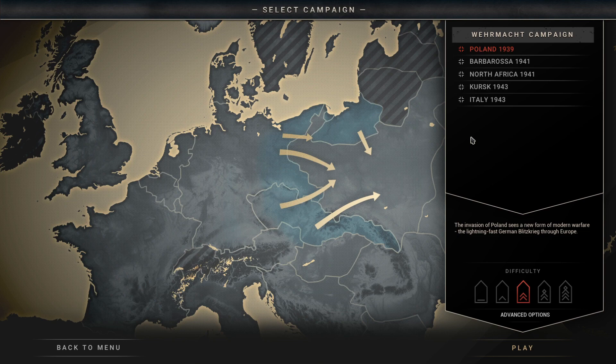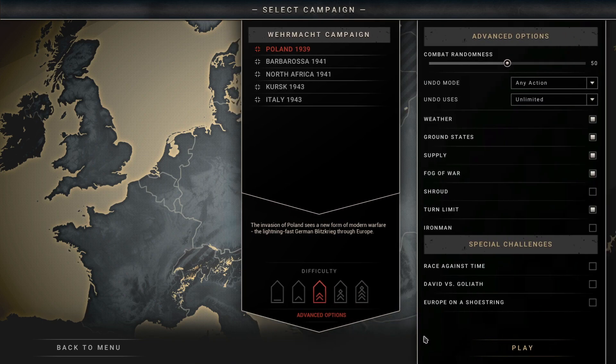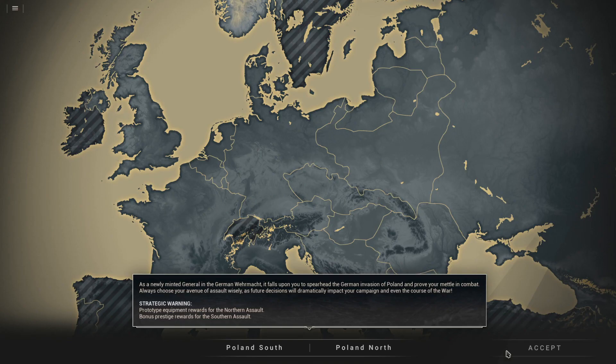I'm gonna start with the Poland campaign in 1939 — the invasion of Poland, a new form of modern warfare: the lightning-fast German Blitzkrieg through Europe. For difficulty we'll do the basic medium, the Colonel version. You can also pick higher like General or Field Marshal. There are advanced options too but we're just going to play as-is. There's a strategic warning about prototype equipment and a bonus prestige option for seven.